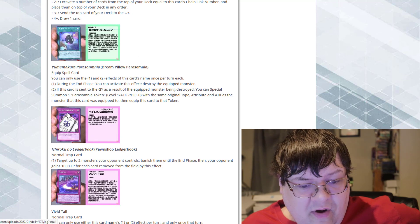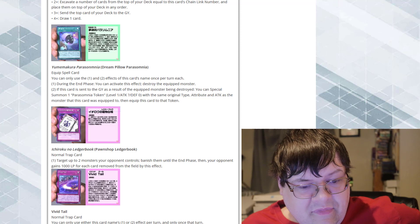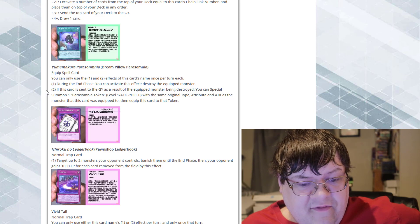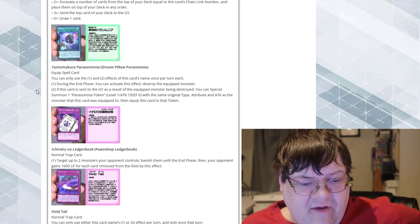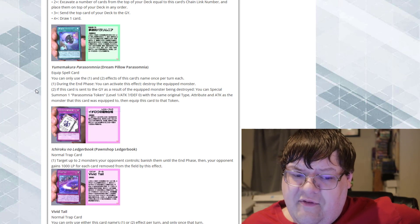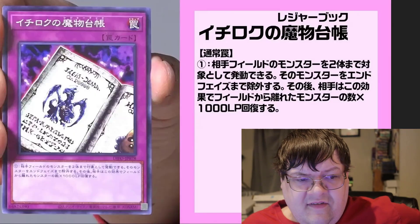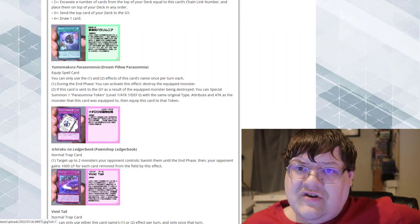Then we got the Pawn Shop Ledger Book — that's a Luster Dragon, by the way. So, target up to two monsters your opponent controls, banish them until the end phase, then your opponent gains 1,000 life points for each card removed from the field by this effect. That's a chainable pop-off to give your opponent 2,000 life — they come back during the end phase. That's Number 78. I feel like there's an application to this.